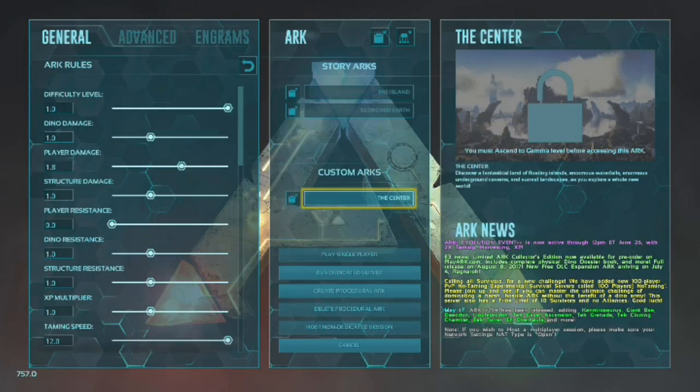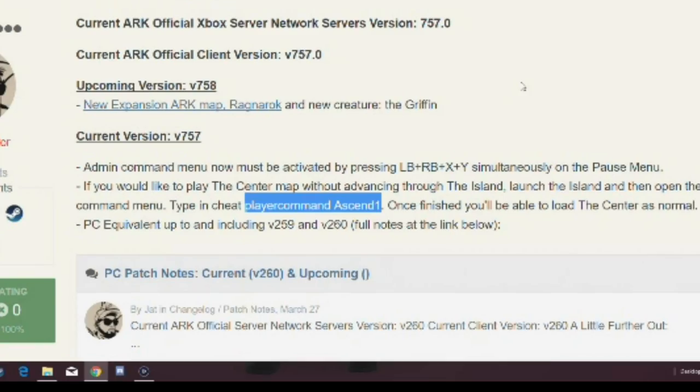I'm just going to do it quickly and then you can watch the rest of the video and hear me moan and rant and get pissed off. So you can see from the screenshot here, it says to hold LB, RB and tap X and Y on the start menu to bring up the command bar — that's what you have to do now every time you put an admin command in. It won't just pop up when you press the start button.